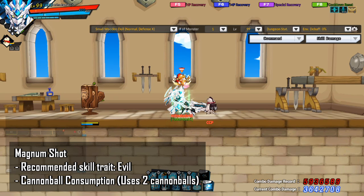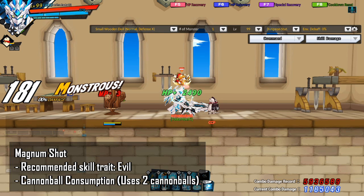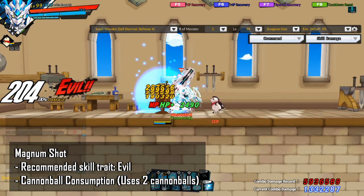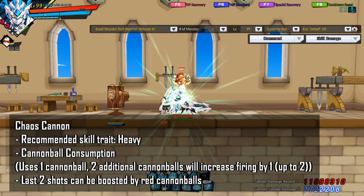The next skill I want to talk about is Magnum Shot, and the recommended skill trait is Evil. This is a cheap, fast cast active that can be brought for active random missions. It does good damage when used point blank. If you're geared enough, it will kill Grey Cages in Rosal Raid, etc., faster than if you used Siege Shelling or Mobile Siege Shelling.